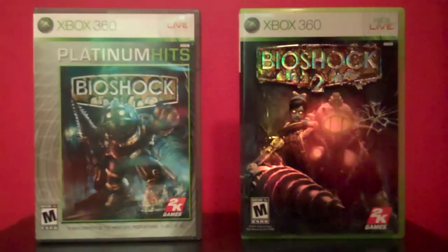The art style is also very reminiscent of the 50s and 60s. You're going to have sort of propaganda posters for both Atlas and Ryan in the city, using more of the Art Deco style. You're going to have some obviously darker level designs for some levels.